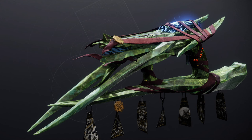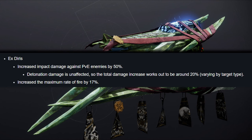Bungie describes it as: players enjoyed the X Darius grenade launcher for delivering on the boomer knight fantasy, but ultimately it was just not hitting hard enough in PvE to be a top tier pick. Fortunately this was easy to address by bumping the damage and rate of fire.